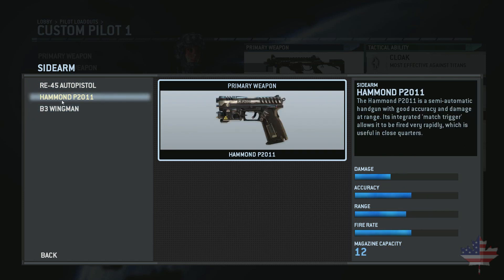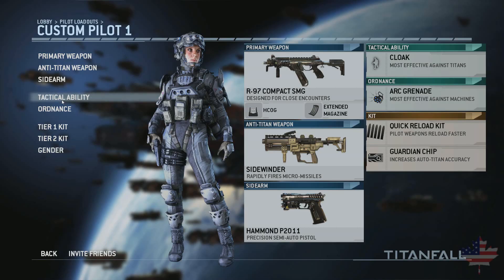I like the semi-automatic one because it doesn't really have any drawbacks and I think it's just the most reliable option. For my anti-Titan weapon, I've really come to love the Sidewinder, because you don't have to lock on — you can just fire, the projectiles are quick, they do a fair amount of damage, and you can use it against players if worse comes to worst. For my Ordnance, I've been using Arc Grenades, because they cause this flashbang-y distortion effect, which is really good against Titans and players. You get into some trouble, you throw one of these down, disorient all the enemies around you, and make your escape or finish them off.